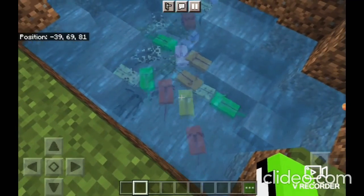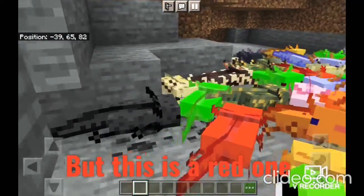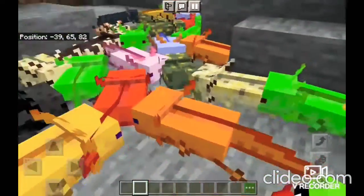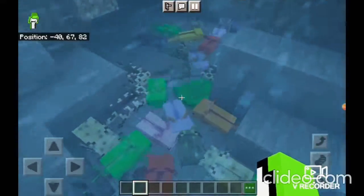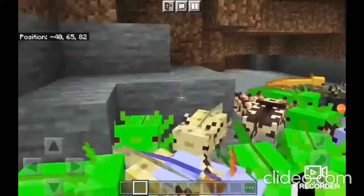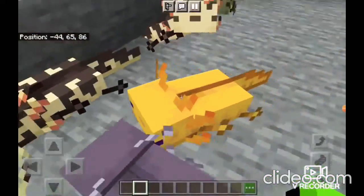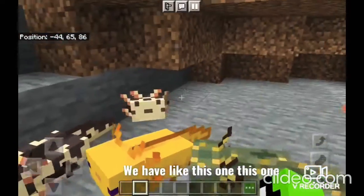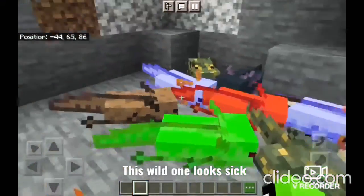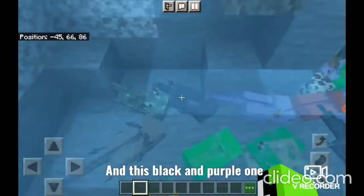This is it, guys. So this is a red one, green, black, a yellow — which is the common one — the blue one, the pink one, the purple one. He looks sick! What about this wild green one? Looks sick too. And there's a black and purple one.